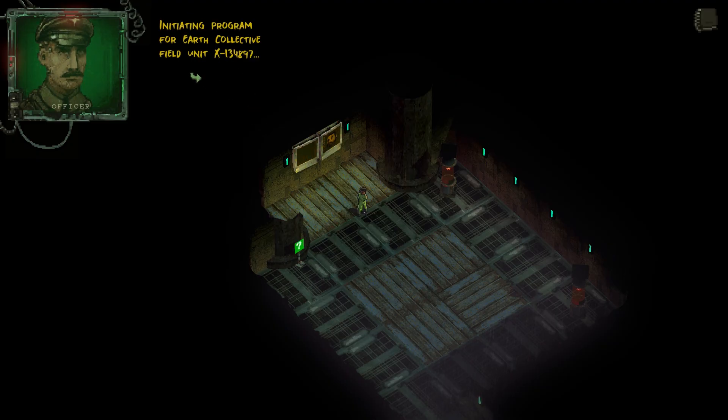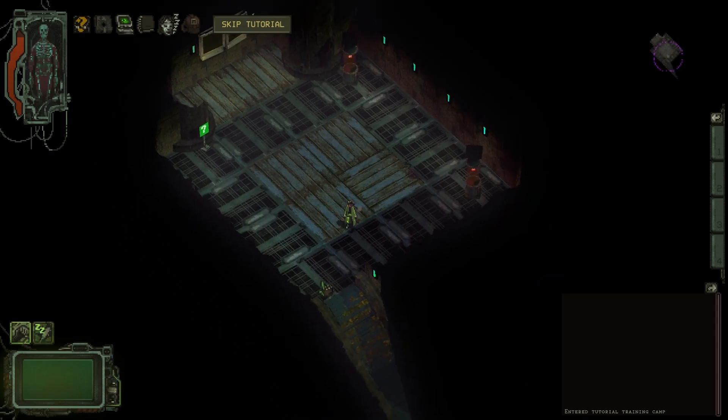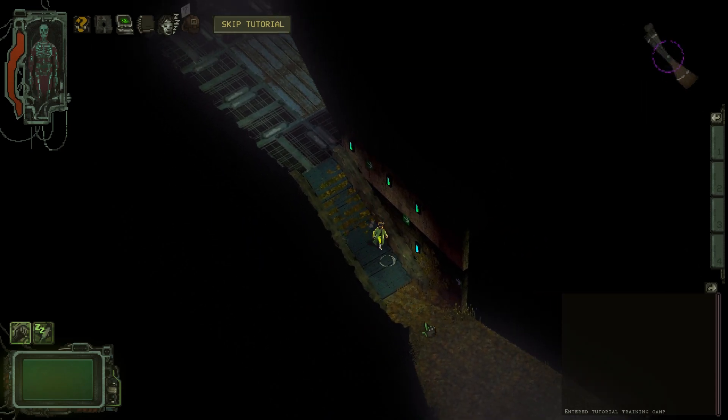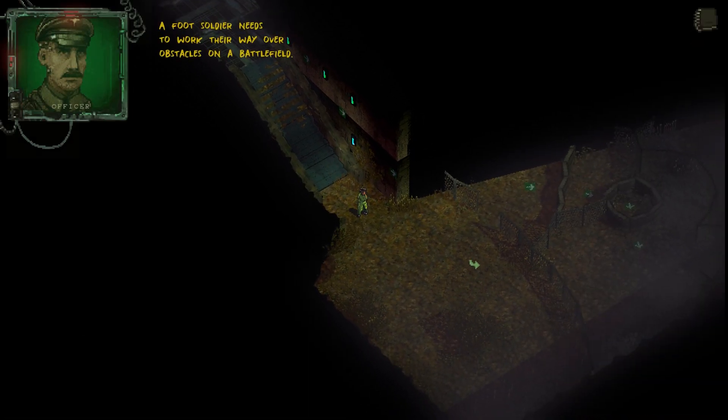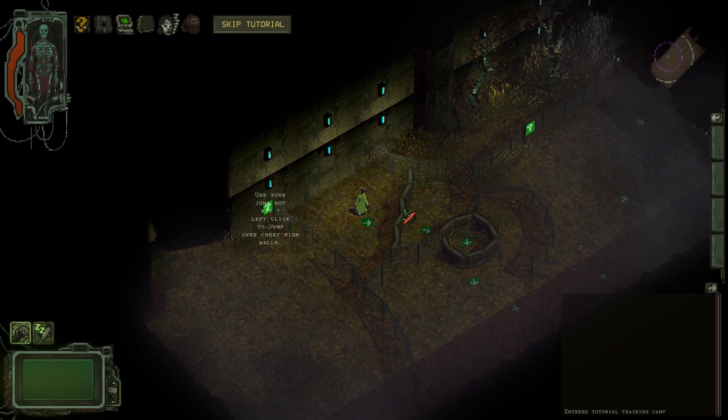Alright, so we are in training right now. It says initiating program for Earth Collective, field unit X134897. This is a training simulation — I'll teach you what you need to know to survive on the battlefield. Basics first: left click on the ground to walk to a location. Look at him move! A foot soldier needs to work their way over obstacles on a battlefield. Hold space to prep your jump path and left click to complete the jump. We're going to follow the arrows, because that makes life easy.